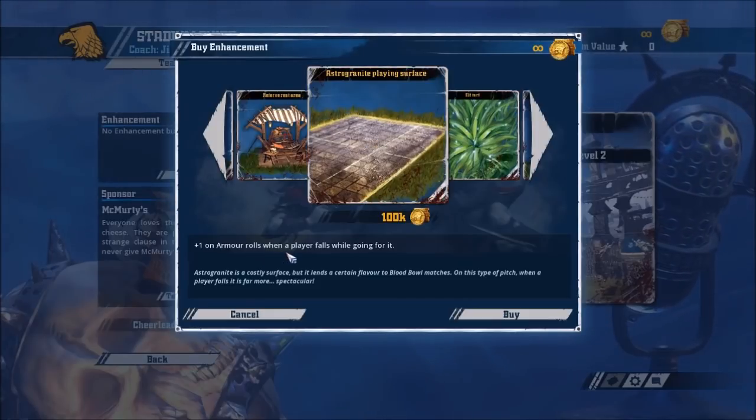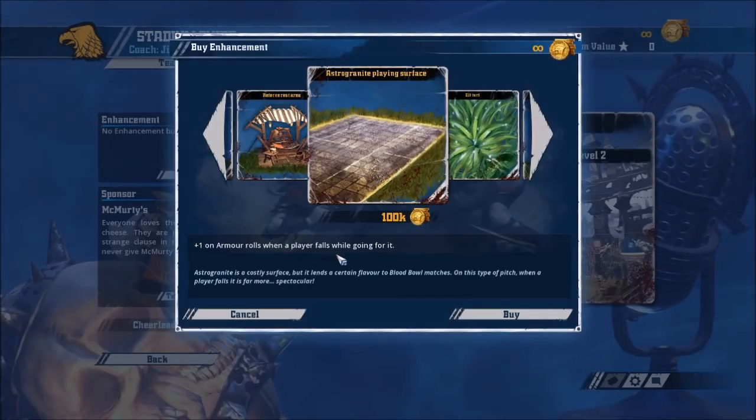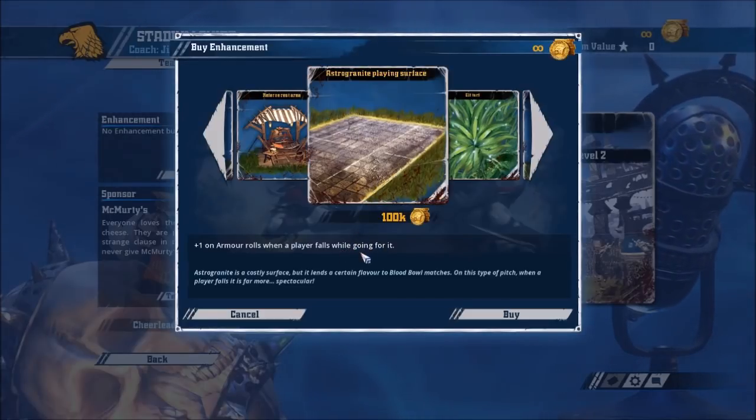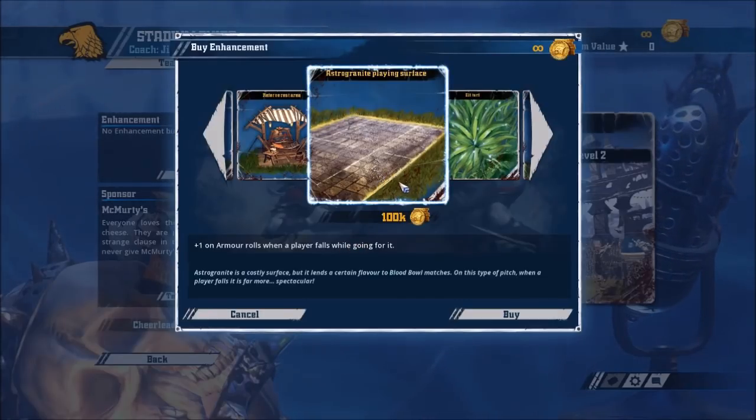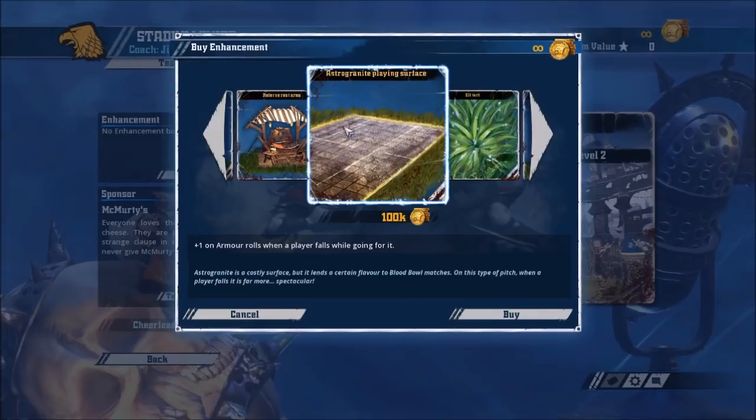Astral Granite: plus one on armour rolls when a player falls while going for it. This used to be really good before they implemented the grid as an option, because it was the only way to get a grid on the pitch. But again, it adds attrition to your team. It doesn't matter that it adds attrition to your opponent's team. If your Wood Elves or Skaven are attempting one-turn touchdowns, you're going to be making GFIs. If you're a slow bashy team you'll make crucial GFIs as well — particularly Dwarves. I don't really like that on any team.